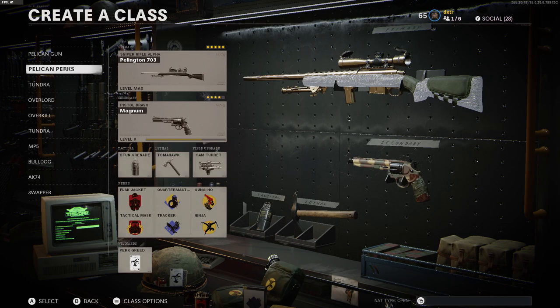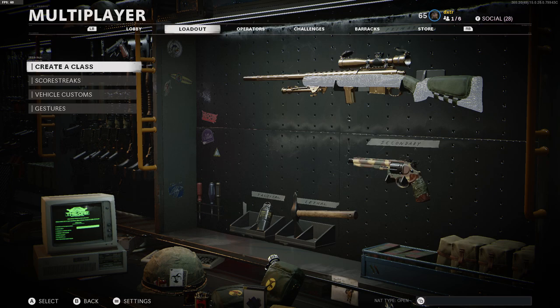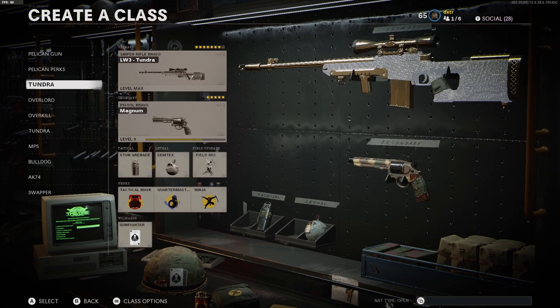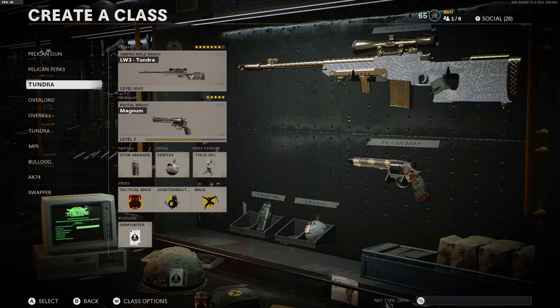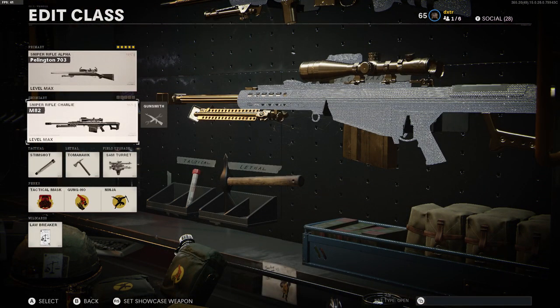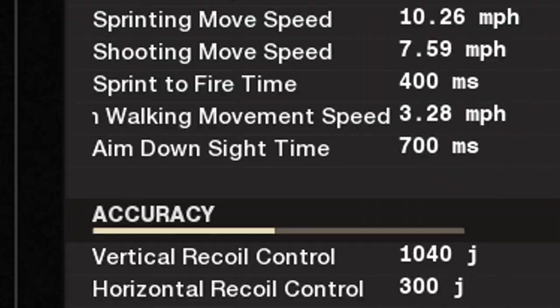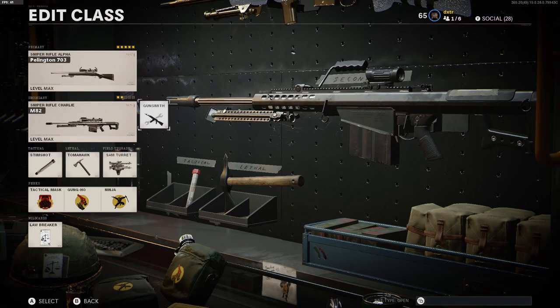Now let me tell you, this is probably one of the hardest Call of Duty games for me to unlock camos, just for the fact that the guns are insanely slow. Getting the Pellington was pretty easy but hard at the same time since I was just getting on the game at a low level, had really no perks. The Tundra was pretty easy — the best gun in the game in my opinion for sniping. The gun I had the strongest problem with was the M82, or the Barrett sniper rifle. This gun is terrible, it's so slow, the ADS speed is like non-existent.